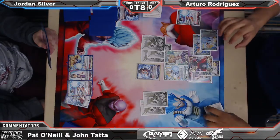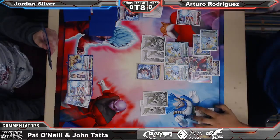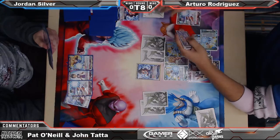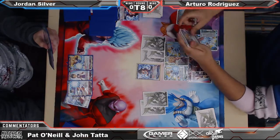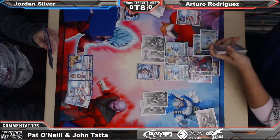Arturo is very clearly ahead. The way he places his life and energy is very confusing. Is he kind of diagonal? I am on tilt and I'm not even playing, so I can't imagine being in Jordan's shoes right now. I would just combust.